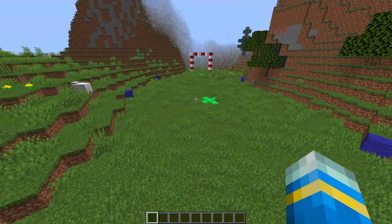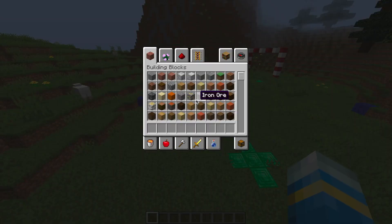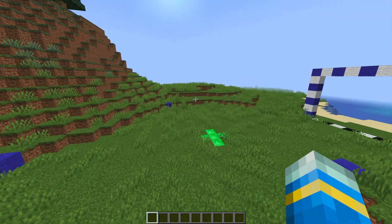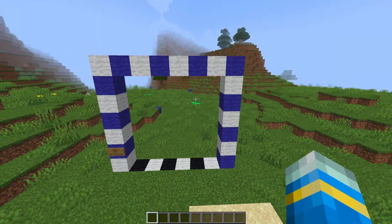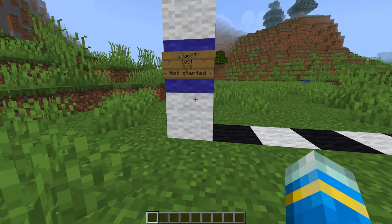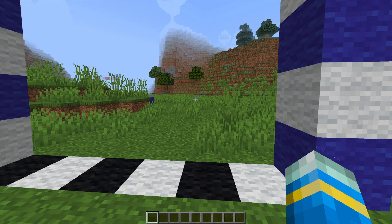Hey guys, welcome to another Server Miner plugin tutorial. I'm your host LTGym007 and today we're looking at the Racing plugin. This is a really fantastic plugin which allows you to create different races — you can do a running race, a horse race, elytra, boat, minecart, pig — the list goes on. What I've done to begin with is create a simple pig race.